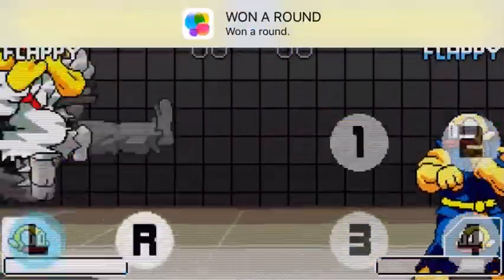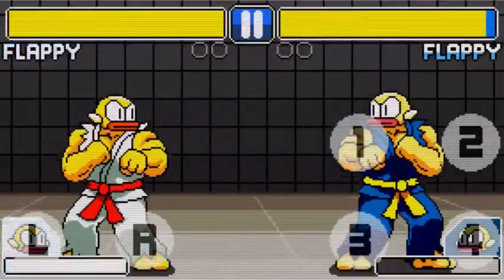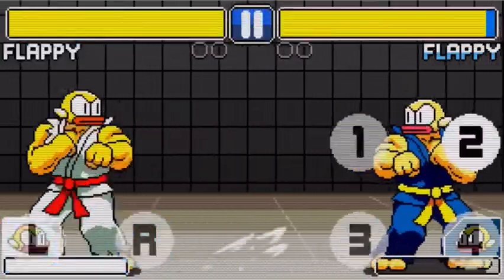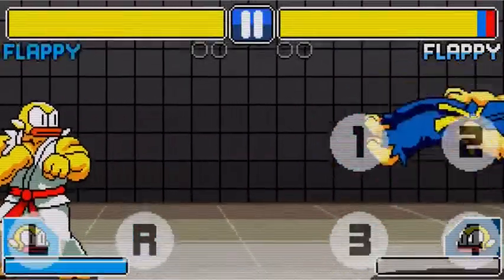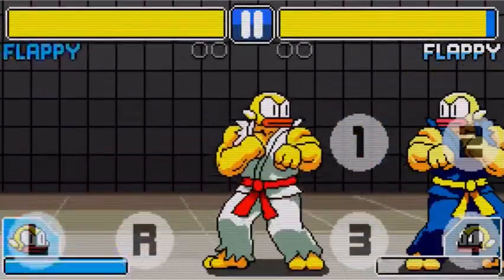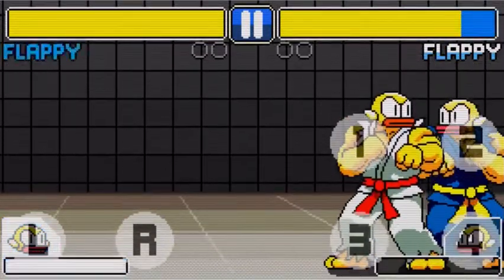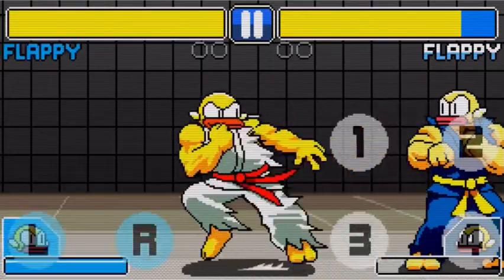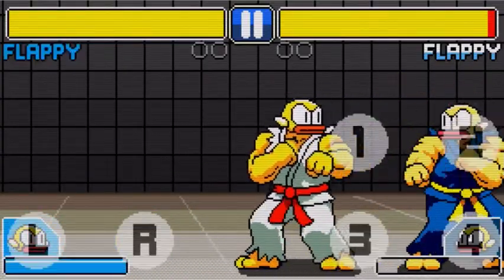We got one - the spinning kick, kicks you backward, also getting three hits. We have the front flip kick which you can use to get over the Hadouken. And then we have the Shoryuken, which is the uppercut - it's very like Street Fighter. And then if you're close range you can hit three to punch.